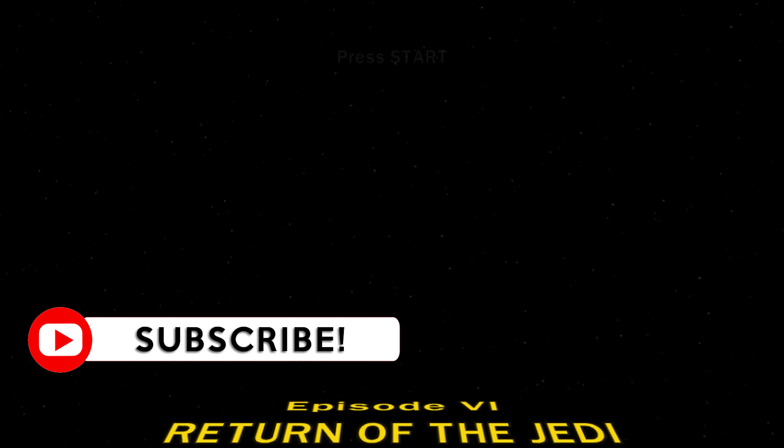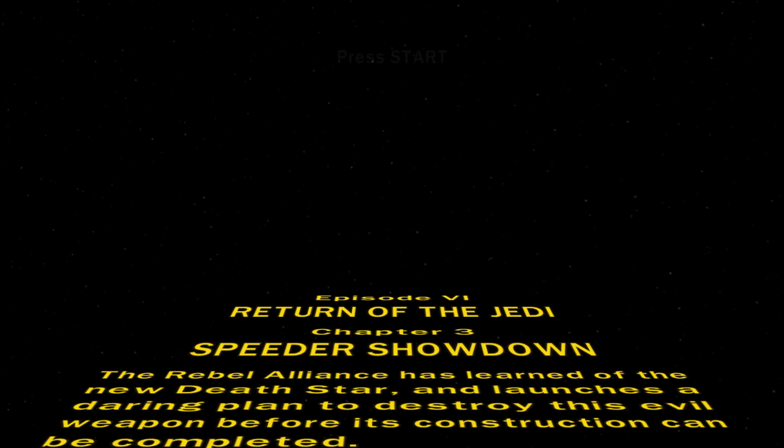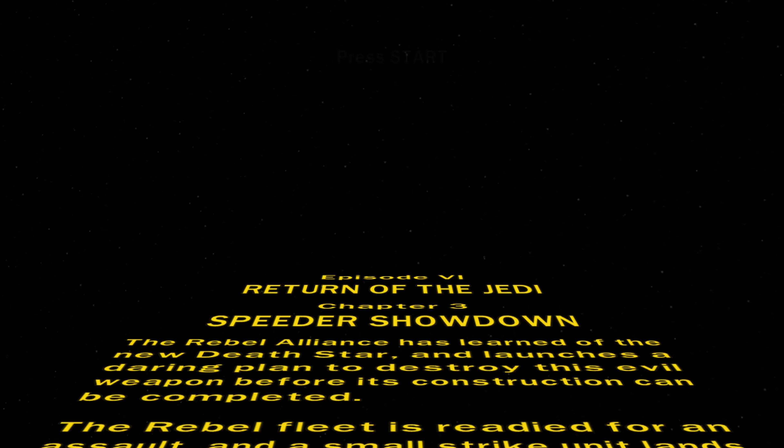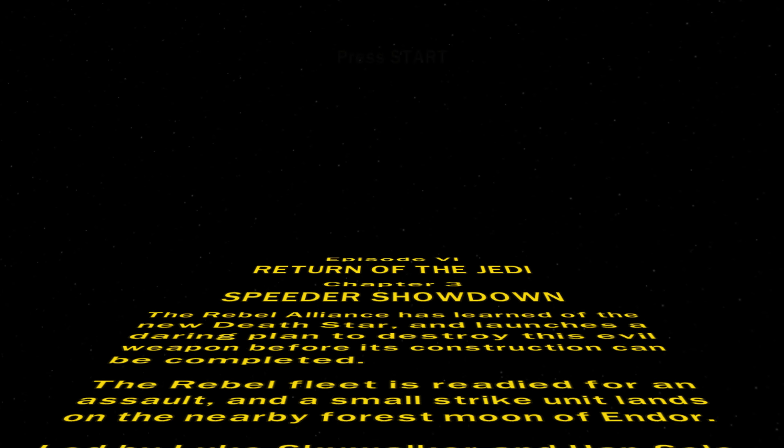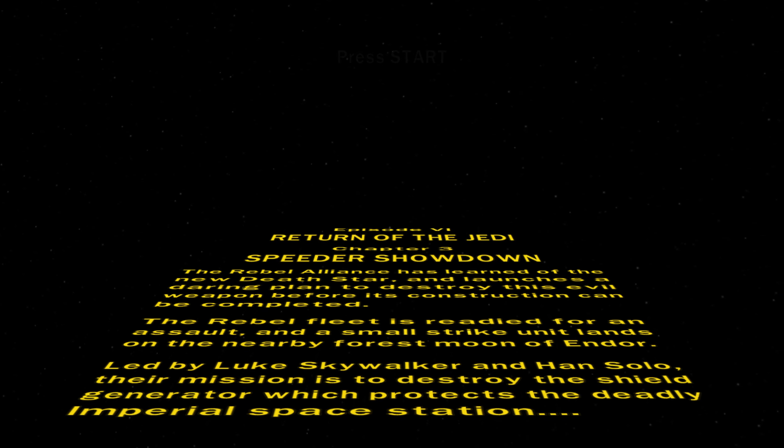So in the last one we finished up the second level of Episode 6, now we're moving on to the third level. This one's called Speeder Showdown Chapter 3. The Rebel Alliance has learned of the new Death Star and launched a daring plan to destroy this evil weapon before its construction can be completed. The Rebel fleet is readied for an assault and a small strike of units on the nearby forest moon of Endor. Led by Luke Skywalker and Han Solo, their mission is to destroy the shield generator which protects the deadly Imperial Space Station.